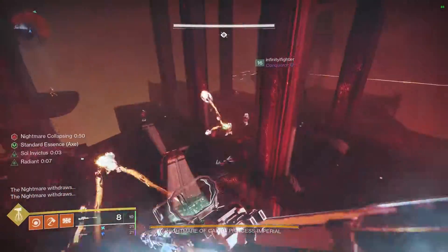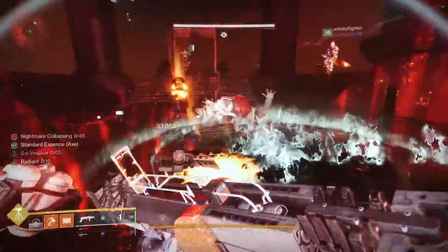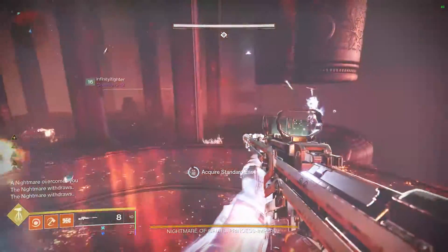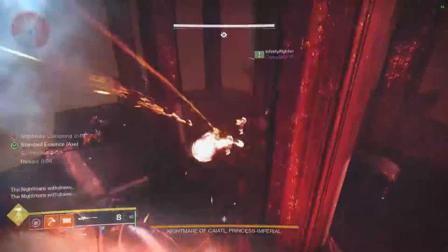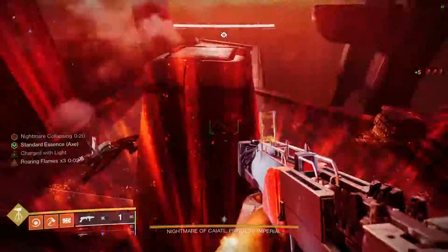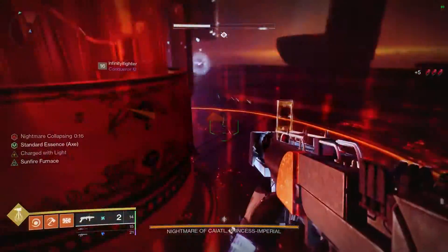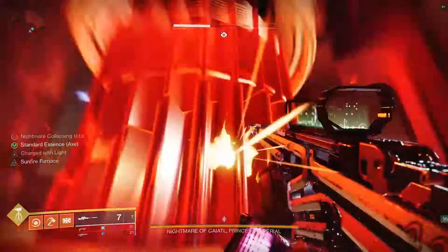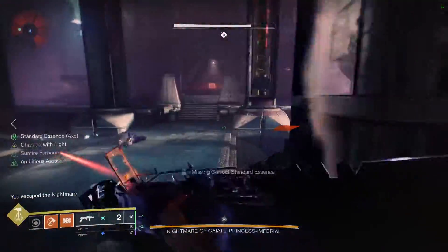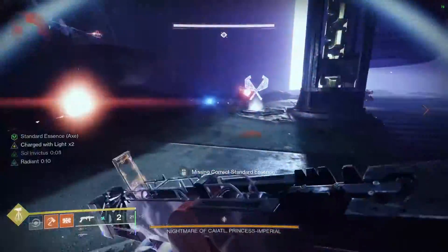In the red dimension, four bell keepers spawn — kill all four to open the bell to teleport back. Once teleported, if your symbol is, say, Axes, go kill the Scion in the top right. A flag will drop — pick it up. If you kill the wrong Scion your timer goes down; kill the right one and your timer goes up. You can probably survive killing one wrong one, but two will likely wipe you. Once you have your two flags, teleport back to the light dimension. There will be an abundance of ads — clear them before slamming the flags, unless you have a Hunter with invis.